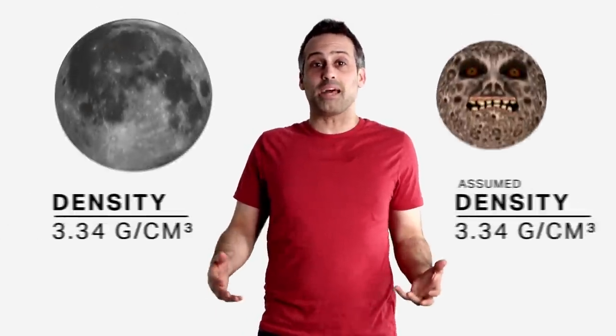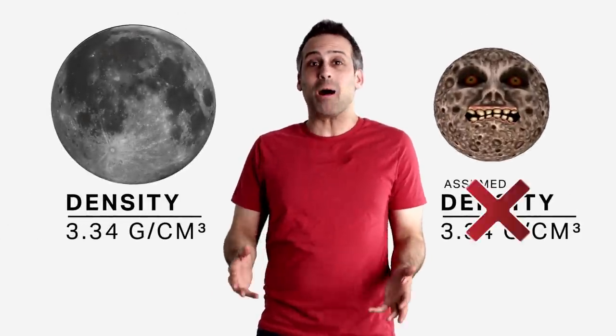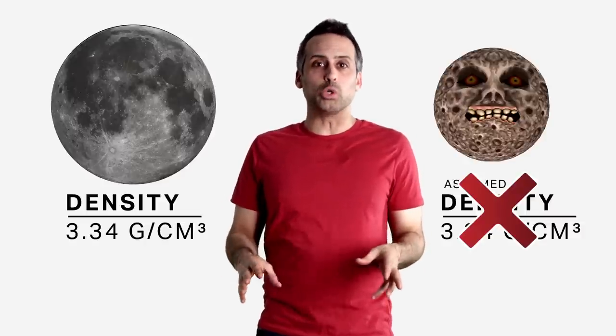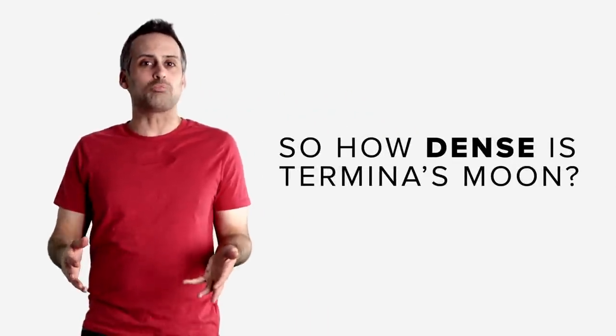The root of the problem with both these other analyses is that they assume Termina's moon has the same density as our moon — and that's impossible. For reasons I'll explain shortly, anything with the density of Earth's moon would be ripped apart if it got within 12,000 kilometers of Earth's surface. The same would be true on Termina, no matter what non-absurd radius and mass we assign to that planet. So getting this close with only that density is simply out of the question. So how dense is Termina's moon?